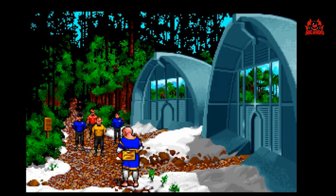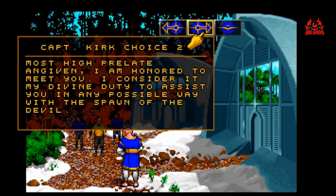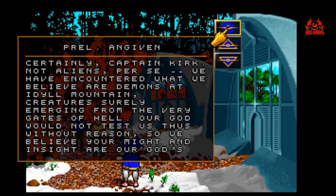I'm Captain James T. Kirk of the USS Enterprise. We have received word that alien life forms are creating problems at your mining facilities at Idle Mountain. Most High Prelate Engevin, I am honored to meet you. I consider it my divine duty to assist you in any possible way with the spawn of the devil. Certainly, Captain Kirk. Not aliens per se — we have encountered what we believe are demons at Idle Mountain. Creatures surely emerging from the very gates of hell. Our God would not test us thus without reason, so we believe your might and insight are our God's method to help us discover what is going on.